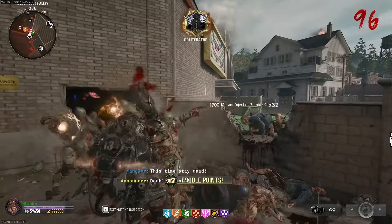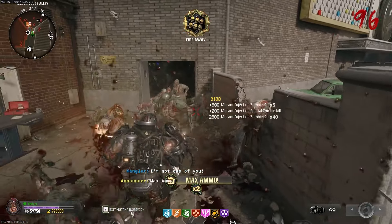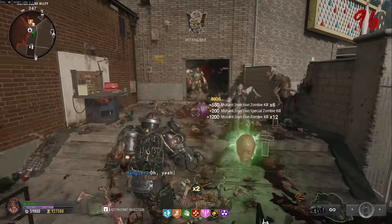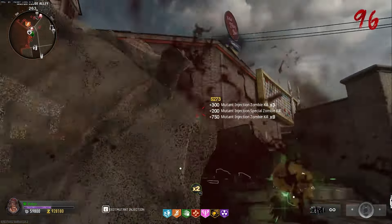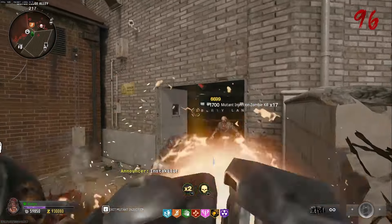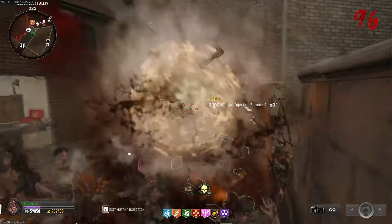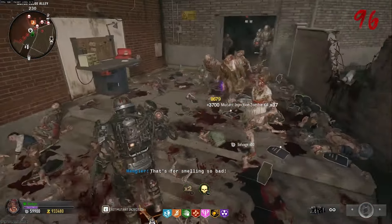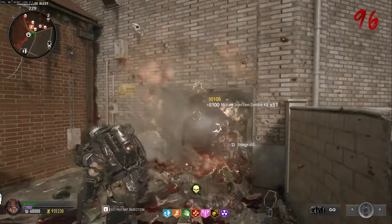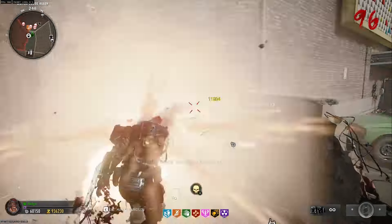I don't know what Treyarch is going to do or if they're going to do anything to patch or nerf high rounds, because at the moment they are still broken. I don't know if they're going to make it so Manglers and Abominations don't drop killstreaks, or only Abominations have a chance to drop killstreaks, or if they're going to nerf Melee Macchiato or nerf augments. But they have to figure out something because high rounds are so easy. And honestly, I'm not too bothered by it because it makes the game relatively fun when you need to grind out levels.